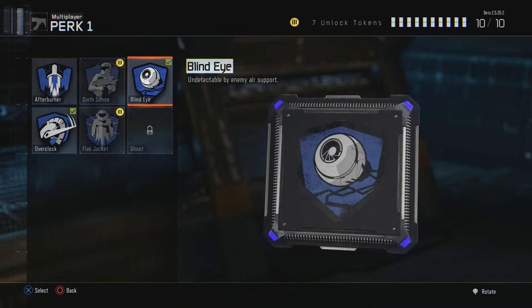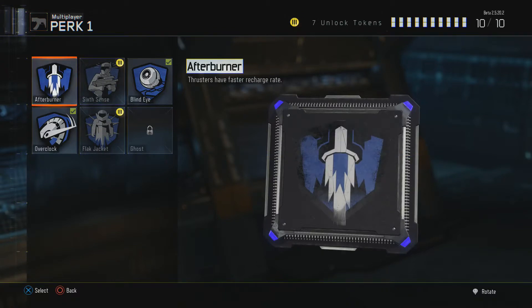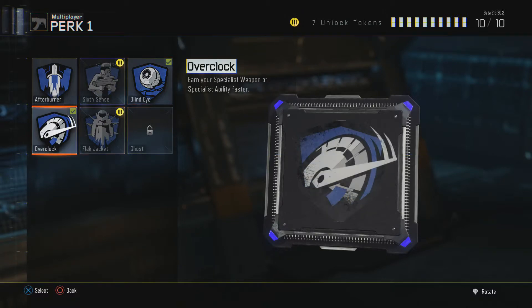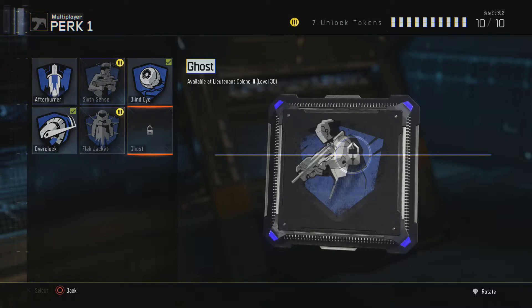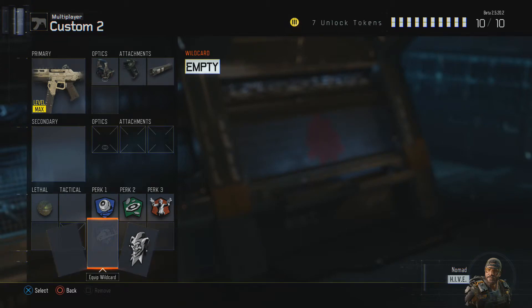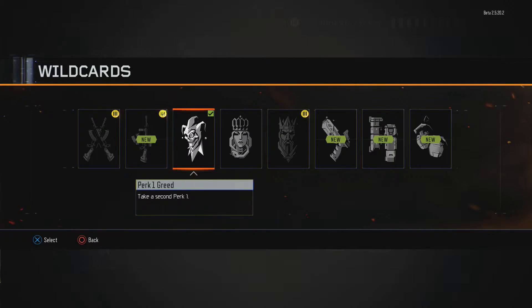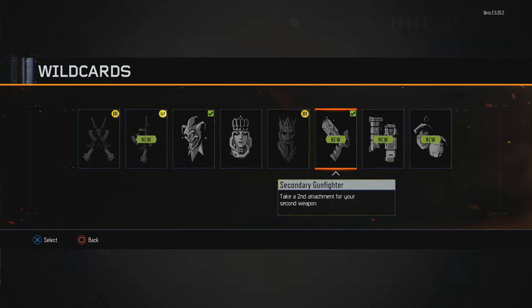Ghosts and blind eye are in the same perk class, so that's going to be really annoying to balance out. You get afterburners for a faster thruster recharge rate — when you jump it gets recharged much faster. Six Sense displays a mini map indicating the direction of nearby enemies, so it's easier to detect enemies. You also get blind eye, overclock to get your abilities with the bow, and other specialist abilities. Flight jacket reduces damage. Ghost means enemies can't really see you. For wild cards, perk greed lets you use overkill to unlock one additional attachment slot for your primary, and you get perk slots 1, 2, and 3 as usual, plus a second attachment for your secondary. Wild cards take up one of your ten slots.